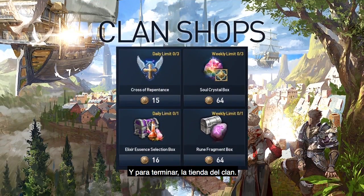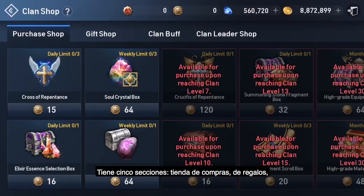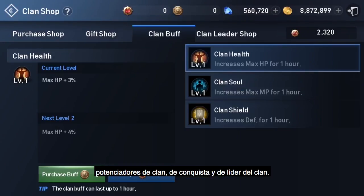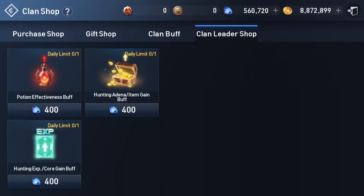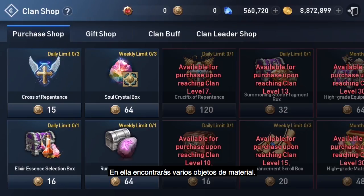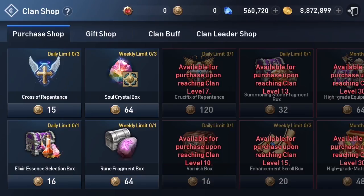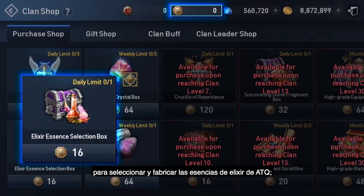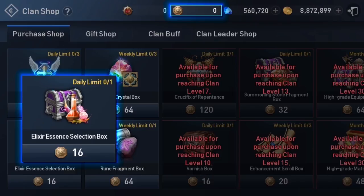Finally, there's the clan shop. The clan shop has five sections: purchase shop, gift shop, clan buff, conquer shop, and clan leader shop. The shop to pay the most attention to is the purchase shop, where various material items are available. You can purchase these items using the clan coins acquired from clan donations. Be sure to purchase elixir essence selection boxes to select and craft the attack elixir essences, since it will increase your combat power the most.